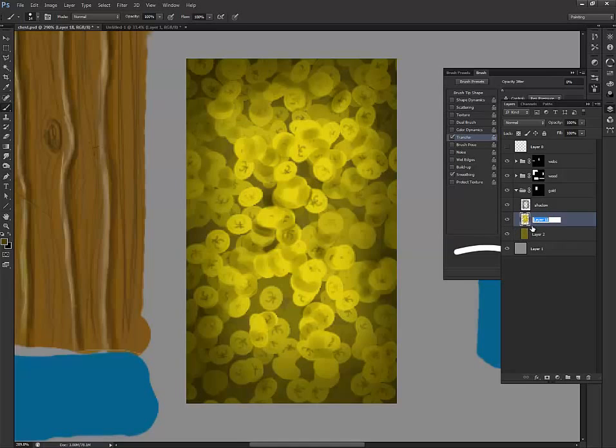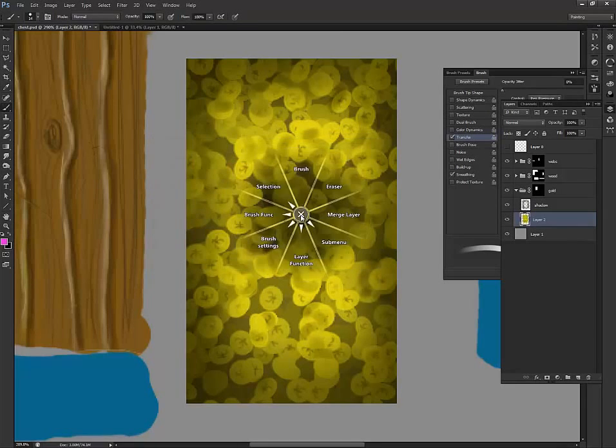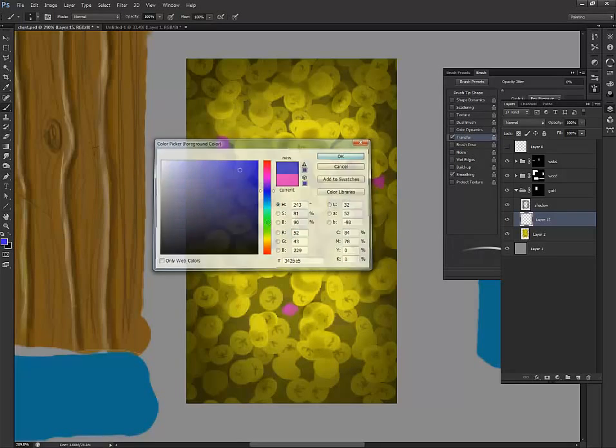I'm pretty happy with what I have for the time spent. Now we can actually go in and add some gems. Create a new layer, keep it under here, and let's put a gem in there, then another one. Let's change the color — pick a blue.